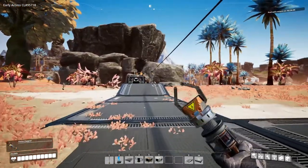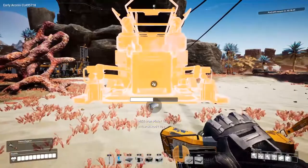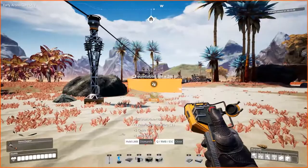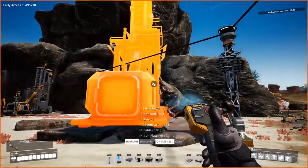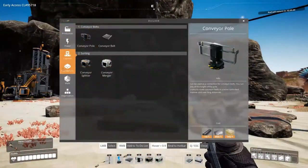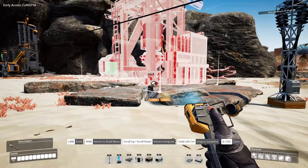We're going to put the splitter and merger on my hotbar, hit F, and rip up this entire conveyor line. Actually, I've just remembered what I want to do — I want to move all these foundations out and across towards this miner over here. I'm even going to rip down this miner and turn it around to face in that direction.